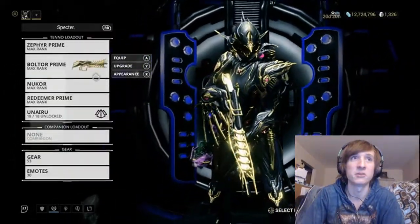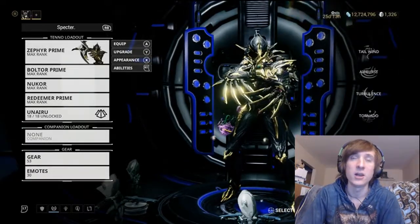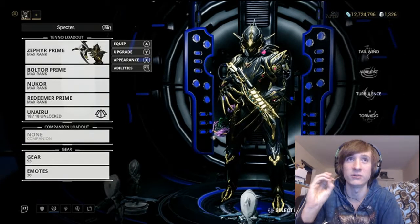I'm going to be using Nucor along with my Zephyr Prime because it's going to make it really easy. There's one particular map that you're going to want to do this on where you can line up enemies in the absolute perfect way. It's extremely easy, extremely fast.